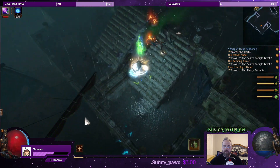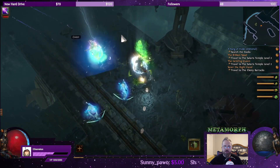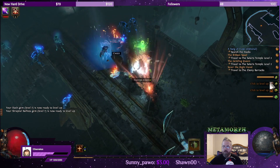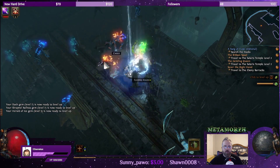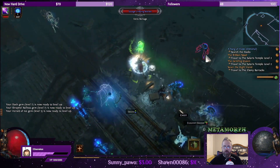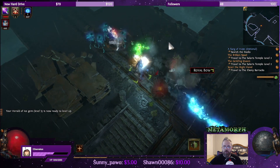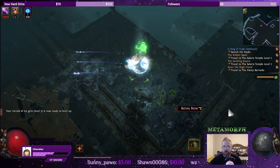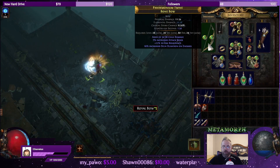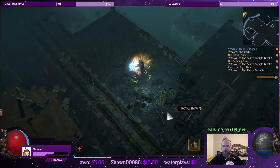One thing I love is being able to shoot once and then focus more on moving, because my Mirage Archer is going to continue shooting. We got a royal bow, that's three-linked. What bow are we using right now? We're using a bone bow. Let's pick it up.